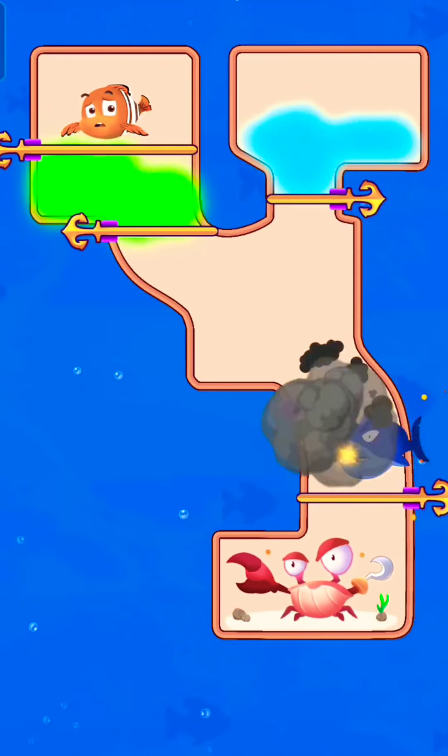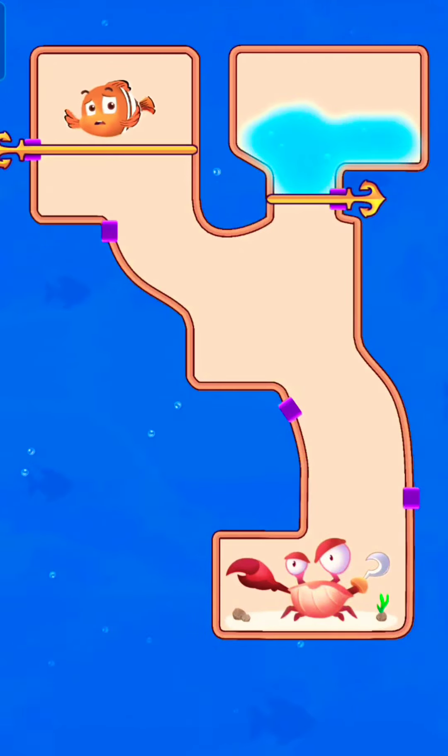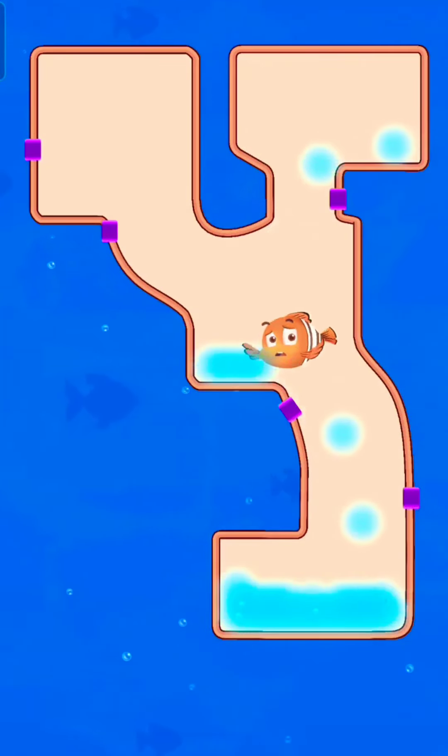Grenade takes the shark out. Now release poison gas to defeat the crab. Release water and the fish to save the fish.